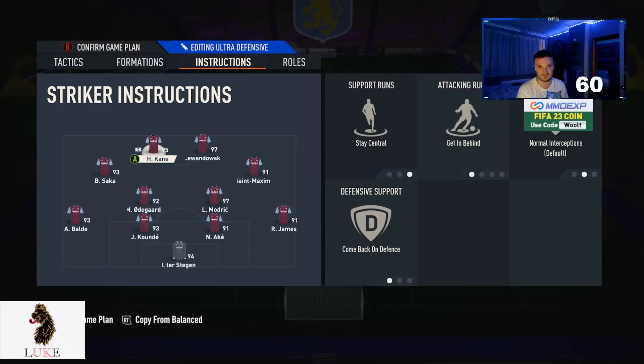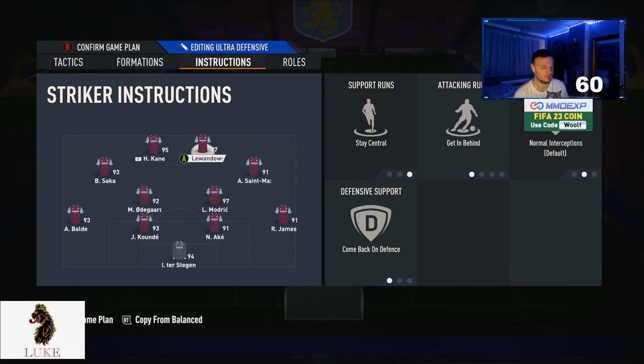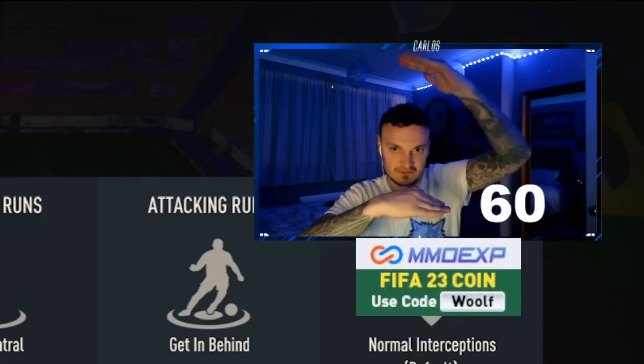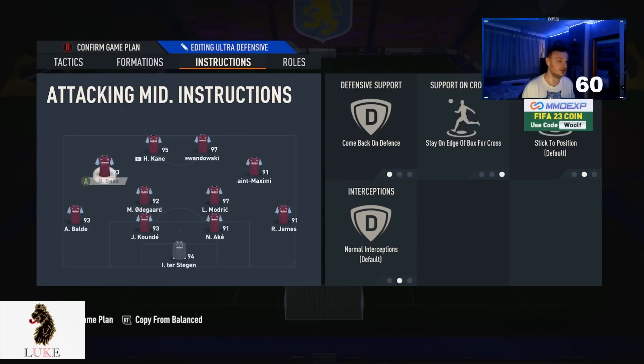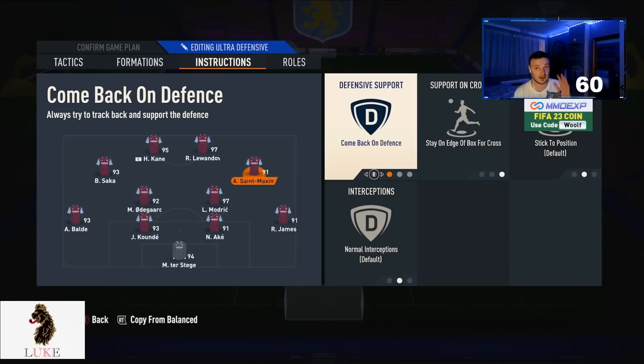Last but not least for the strikers: Come Back on Defense. Even though it sounds defensive, it's actually an offensive move. I've always hated the gap between my two strikers and two CDMs in this formation. Come Back on Defense closes that gap, making it easier to play passes from the CDMs up to the strikers, and up to the LAM and RAM — it's tighter and easier to attack with.